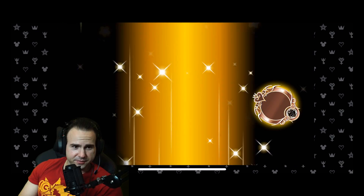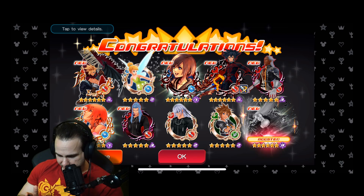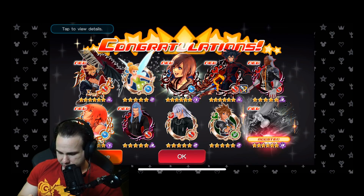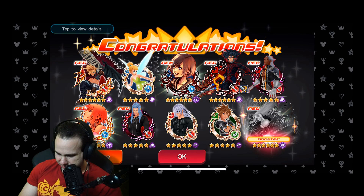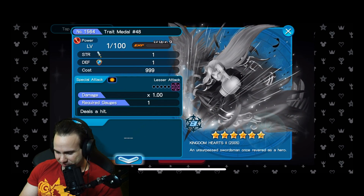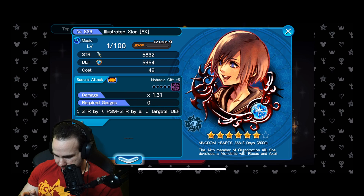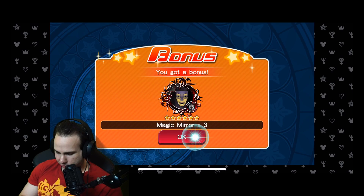I believe Cloud is guaranteed every certain number of multis, so we'll see what I get. I did a pull — is that the Cloud from the banner? I'm not exactly sure. Oh hello, Illustrated Curry! Is this one good? Illustration Zan — I think I've seen people use this. This looks pretty interesting. We got the Sephiroth trait metal, so I guess you get a trait metal every time. Oh, she's seven tier — she's got to be good! Seven tier, oh boy!